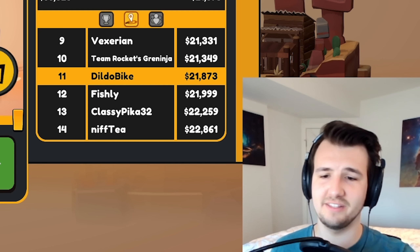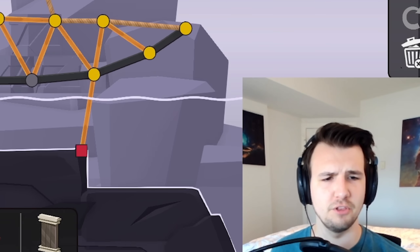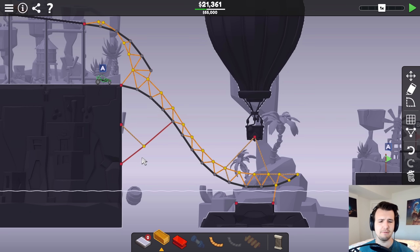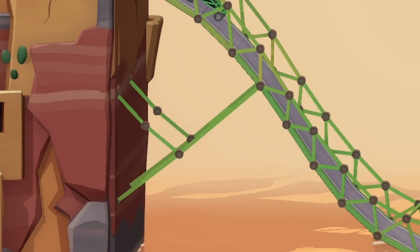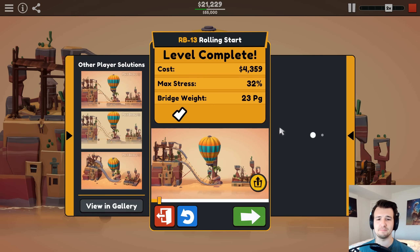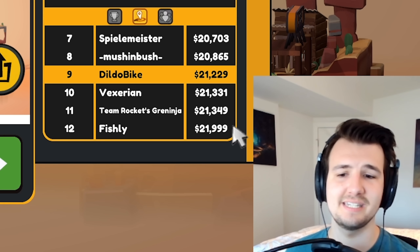Ninth place is so close to 10th place — it's only $500. Let me look at my ropes here, see if any of them can be replaced with wood rope. These ones no, but the ones supporting the steel possibly. How does it react when the car lands? That reacts fine. So here I could have a wood rope. It does wiggle a bit, but strong enough to work. And that should be top 10 — that's ninth place. Let's go!